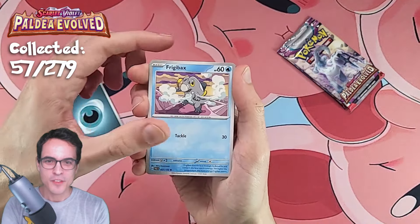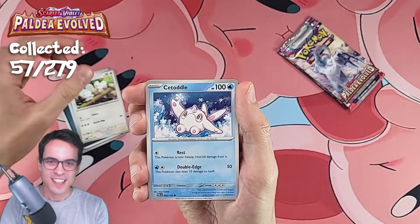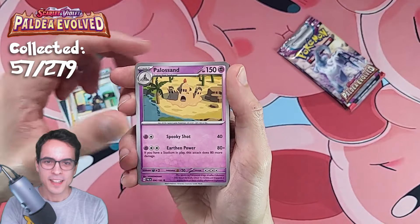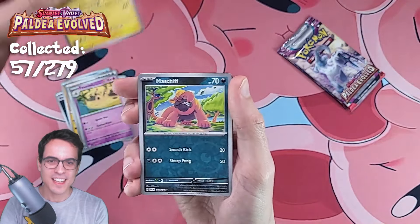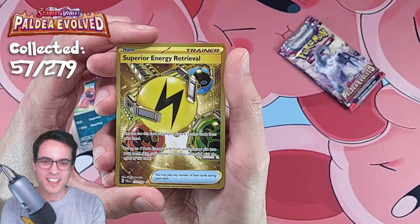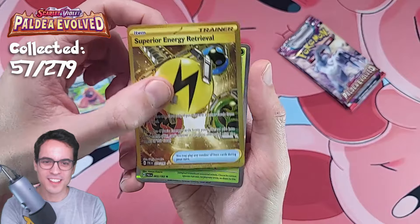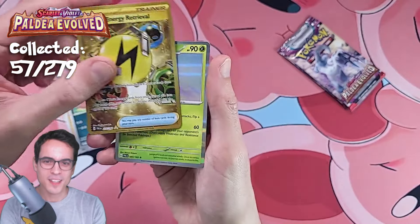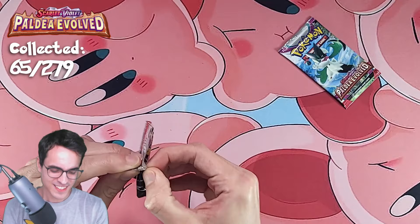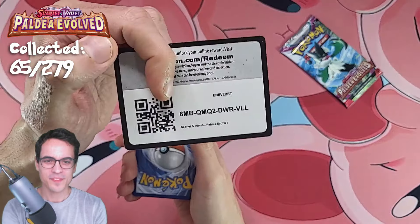Dark Energy, we've got a Frigibax, Tandemaus — oh, so cute — Cetoddle, we've got a Nacli, we've got a Dendra, Palossand, a Raichu again, we've got a Maschiff Reverse. And we've got a gold Trainer card — Superior Energy Retrieval. Let's go! That's a cool looking card. And we've got a Jumpluff behind it. Cool looking gold card. First big pull — a gold card from the ETB. I'll happily take that.